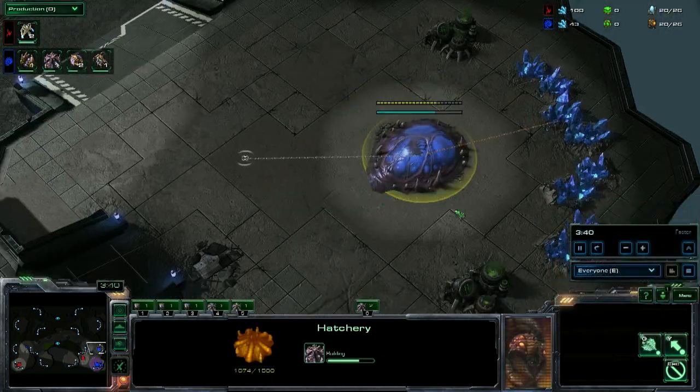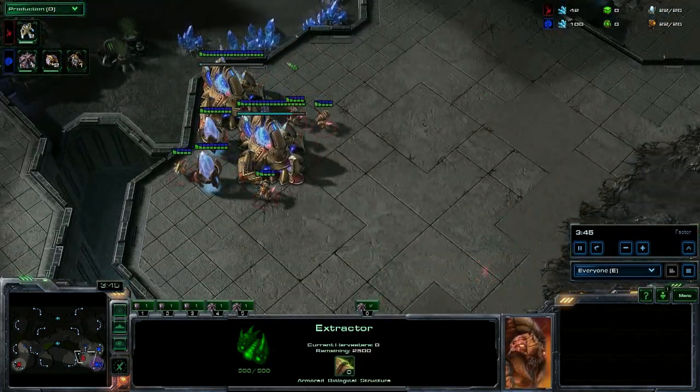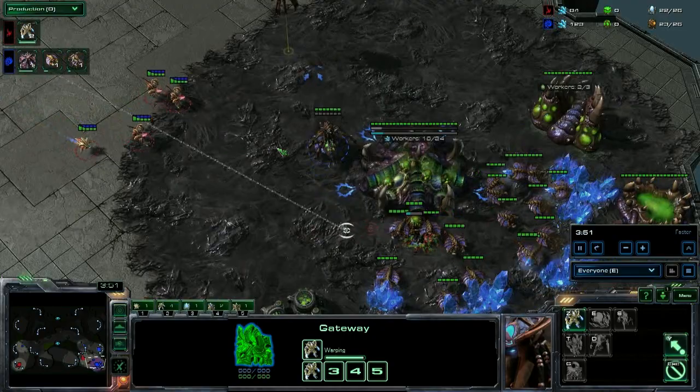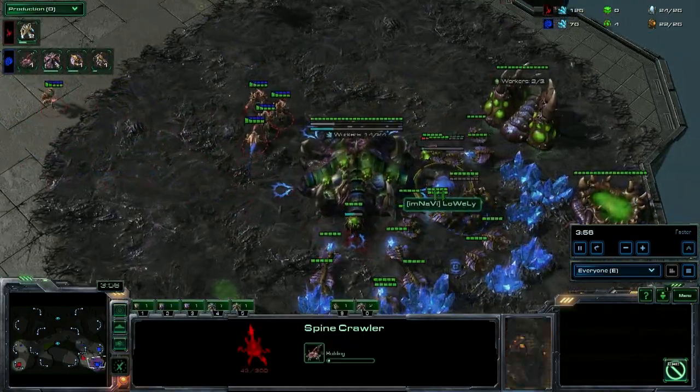Lowly has elected to put his hatchery down, which is standard. Luckily he went pool first — if he went hatch first, this would be an auto loss. Galzy's going to go ahead and push forward these 3 zealots. Lowly just now recognizing it, throwing down a Spine Crawler.